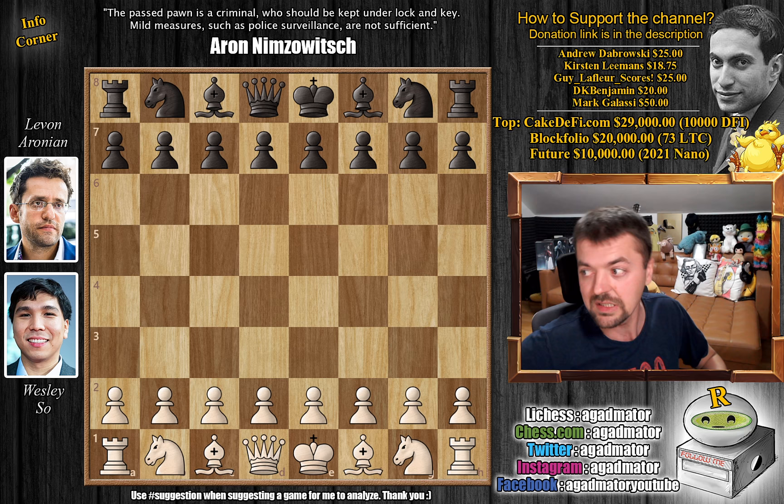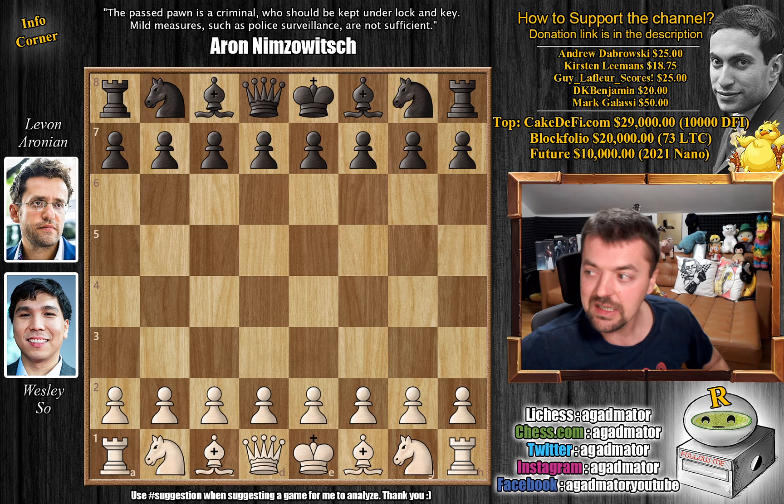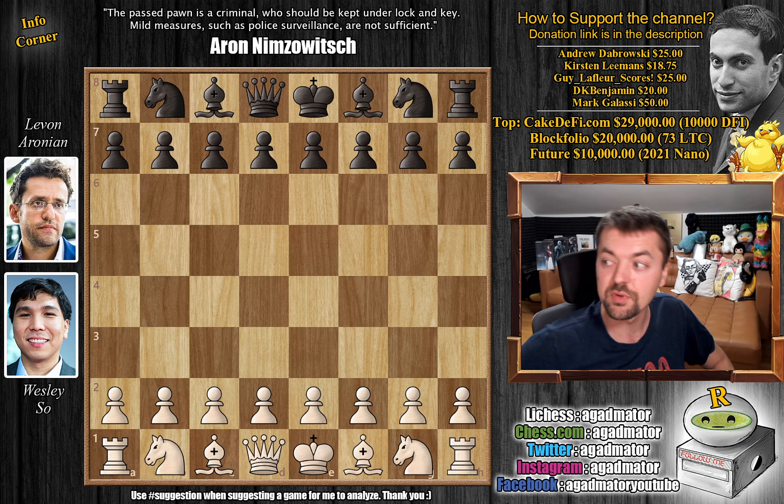We attribute ten points to a queen, or in modern times maybe nine and a half, as two rooks should be better than a queen. But you've seen positions where two rooks completely dominate a queen and vice versa. And here by move 30 we're going to have three queens on the board, which just shows how amazing chess is and why we've been so infatuated with the game for so many centuries.